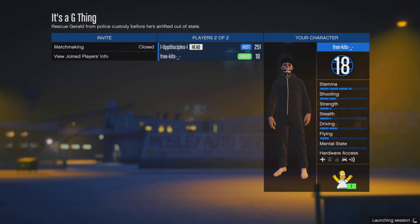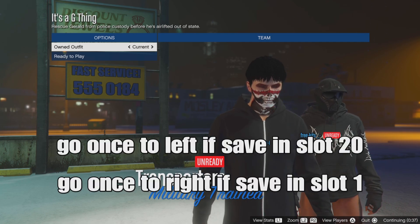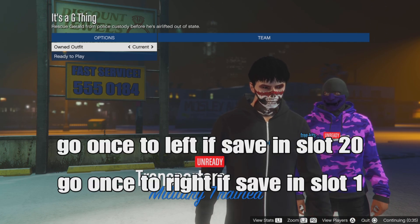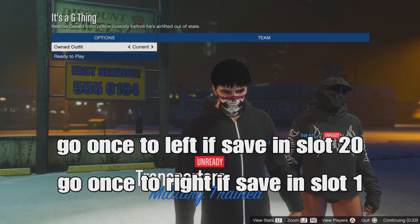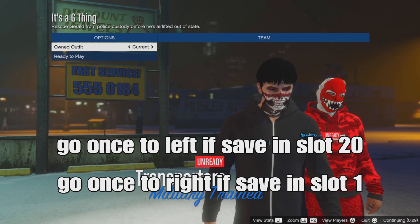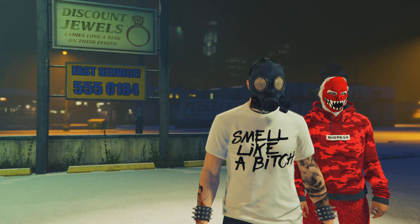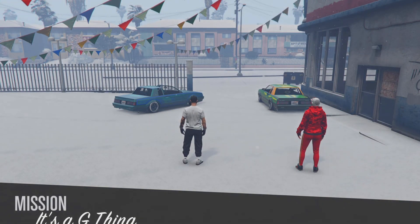When someone joins, start up the mission and press play. Go one to the left to merge your onesie outfit to the outfit we saved in the mission — sub 20. You'll notice nothing merged, so just ready up and wait for your teammate to ready up as well. No worries, we'll fix the merging later on in the next clip.